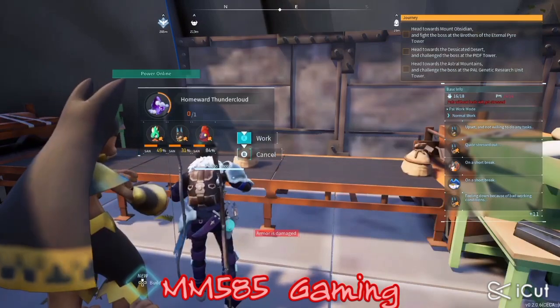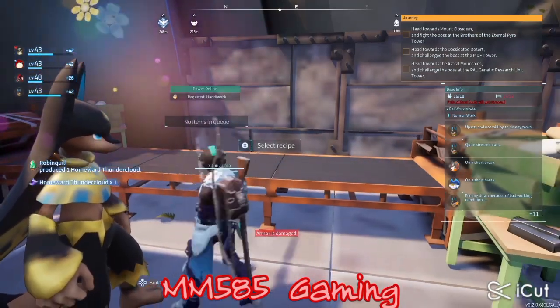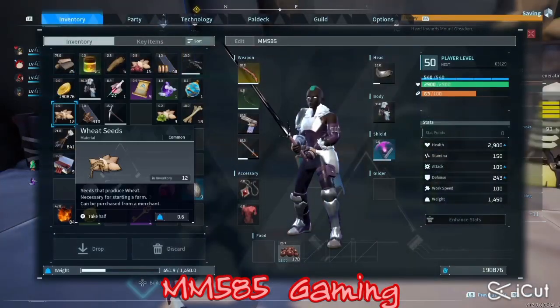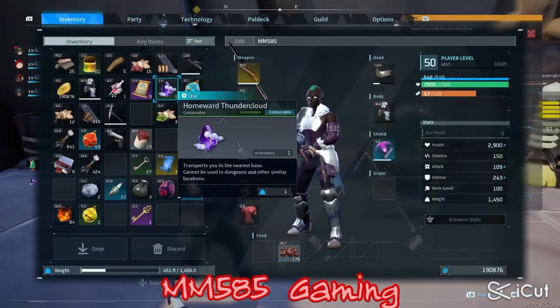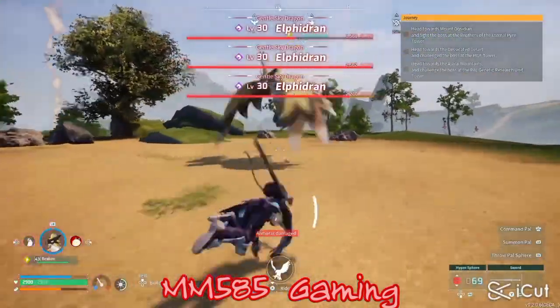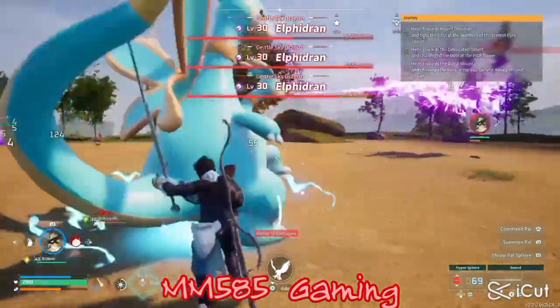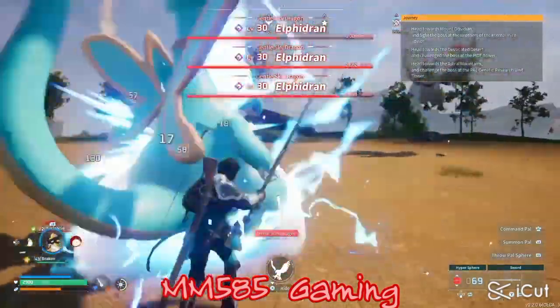You're gonna need something called a Daisy Cloud — see that — and Electric Organs. To get that, just either catch one. If you already have one you can butcher it. If you don't know where they spawn, you can just check on the habitats. I have guides if you need anything like that.